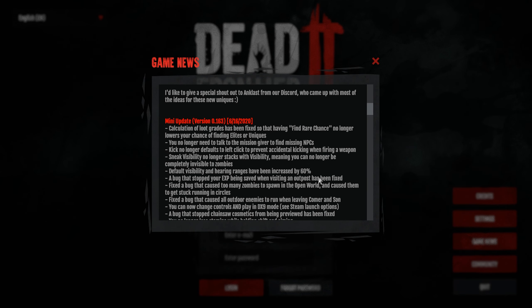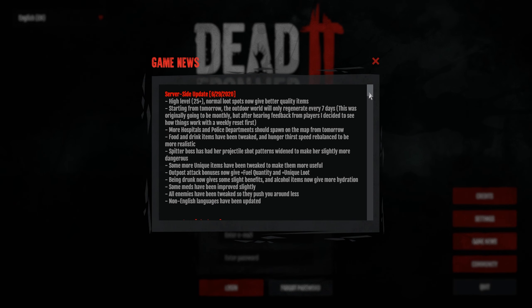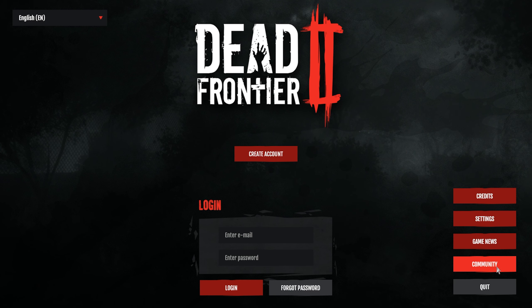So that's the settings menu out of the way. Game news is essentially what you'd expect - just patch notes and things. This always gets updated; whenever a new update comes out and you start the game, it will instantly appear by default. Very useful if you aren't clued up on the community. Community is essentially just a Discord link, so if you want to join the Discord you can click that.